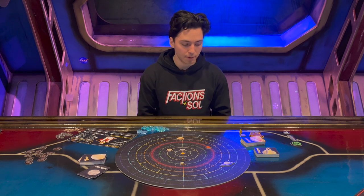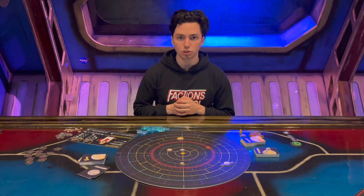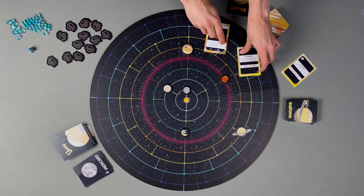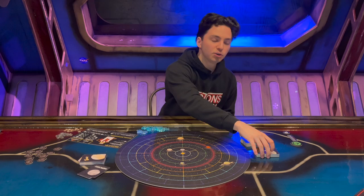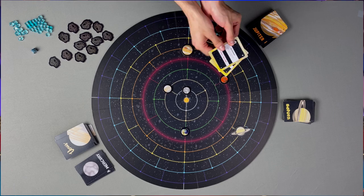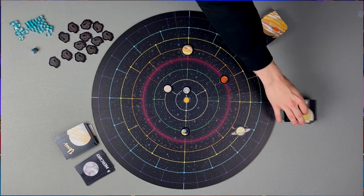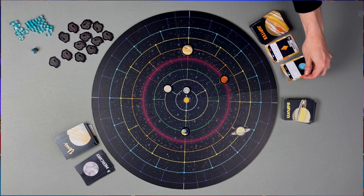Now that the planets are set up, if this is your first time opening this copy of Factions of Sol, you're good to go. If you're playing the first-time player version, search through the Jupiter and Saturn decks and remove any cards whose numbers in the bottom right-hand corner are underlined — those are meant for the full game. In a one or two player game, also remove any Saturn cards with a star in the upper right-hand corner, as those rely on having more than two players. Finally, take the top three cards of the Jupiter deck and place them face up to form the exoplanet market.